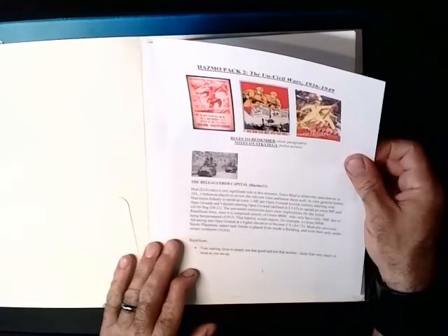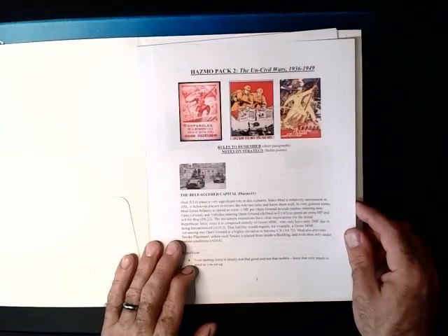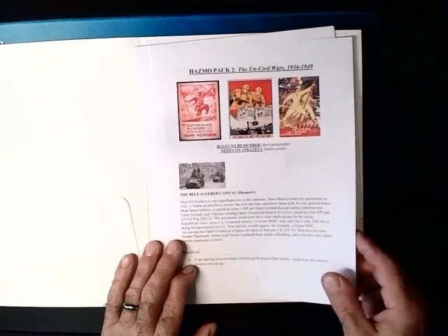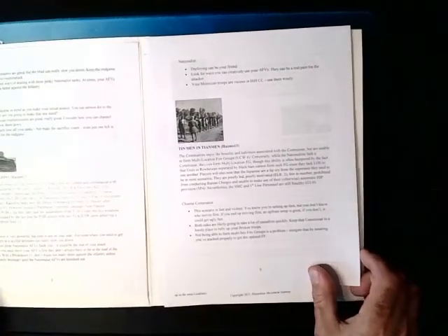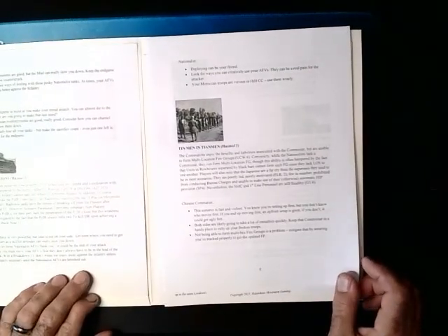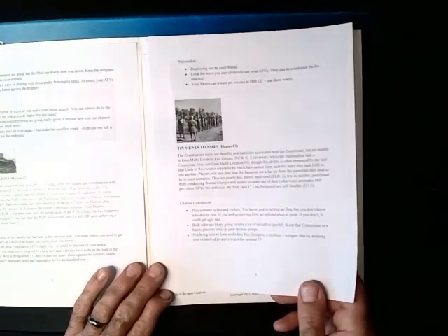Then we get the notes for Hazardous Movement Pack 2, The Uncivil Wars — rules to remember, some scenario descriptions, maybe some strategy, and a brief description of how they'll play out.